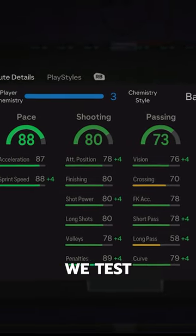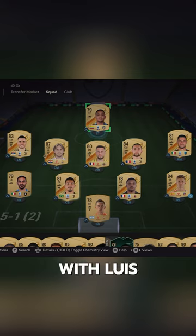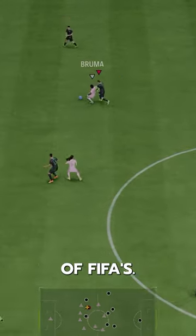Welcome to Baller or Bust, where we test FIFA cards so you don't have to. Today we've got this squad with Luis Muriel. I swear this guy is always overpowered at the start of FIFA's.